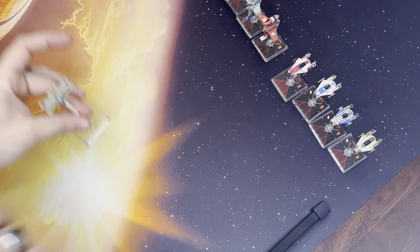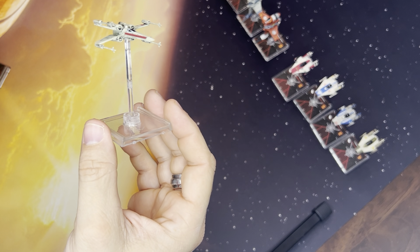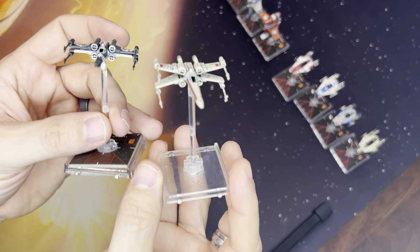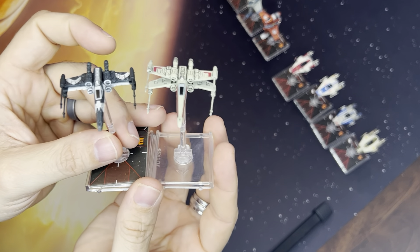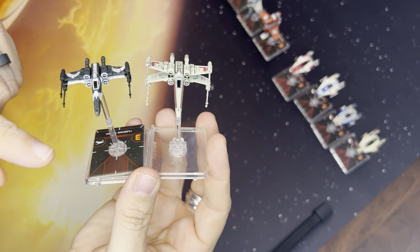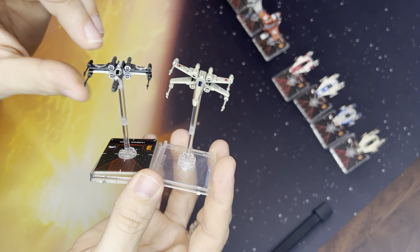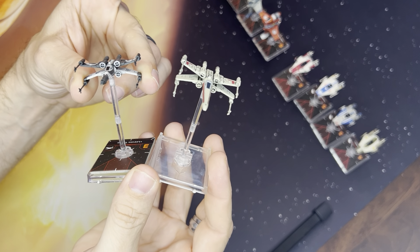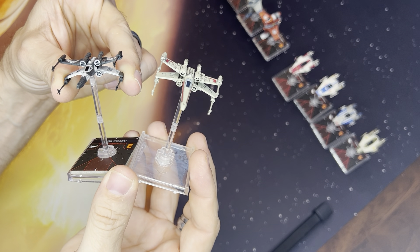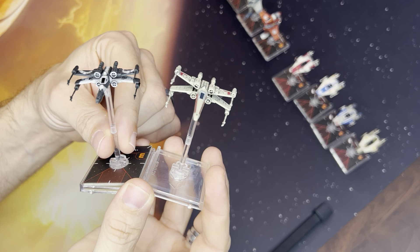We have this one that came in the regular expansion pack. As we were transitioning into 2.0, they came out with Saw's Renegades. You can see that it is still the X-Wing, except that its wings are closed. They say you can open these wings, and as you can see I'm opening them up and holding them in place, but as soon as I let go, you can see that they gradually start to close up.